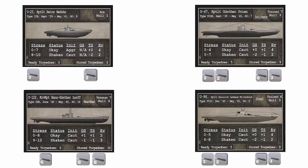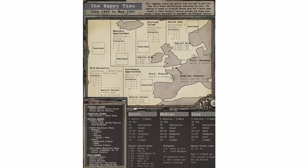Next, we place the torpedo counters under each U-Boat card in the appropriate ready and stored torpedo areas. Then we place the ammo counters to track our gun attacks. U-Boats capable of gun attacks start with 6 ammo counters. Type 2 and Type 21 U-Boats do not have gun decks, so do not receive ammo counters. Now that we have selected our U-Boats, we can take the corresponding counters and place them on the campaign map. We can place the U-Boat counters on the submerged or surface sides on any port box on the map.